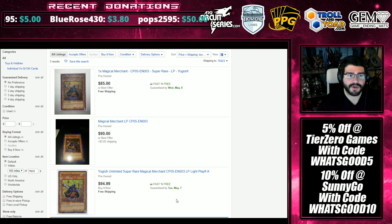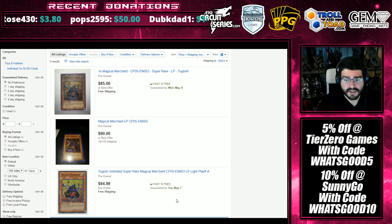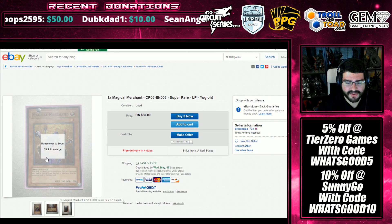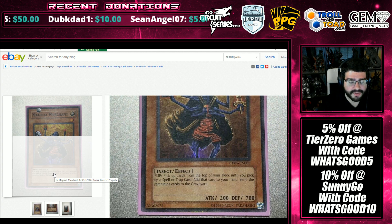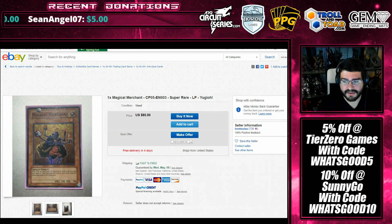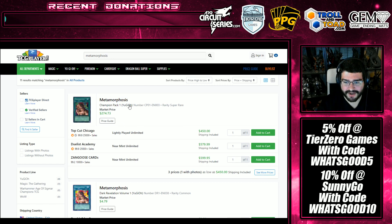With Champion Pack 5, a problem was there was a lot of foil edging just straight out of the pack. It's really hard to get yourself near-mint copies of Magical Merchant — they just came out of the pack this way. You can see it in the pictures. That's how a lot of Trap Dust Shoots look; it's how a lot of cards out of CP05 look. You're gonna have a tough time getting near-mint out of CP05, and they've only become more scarce.